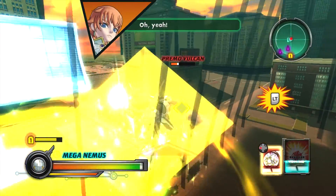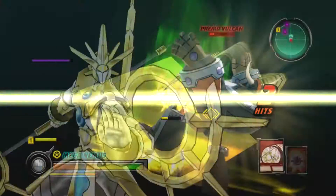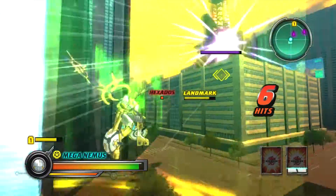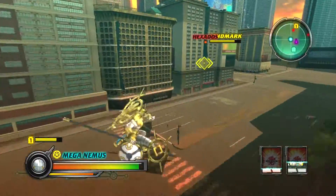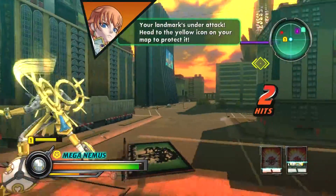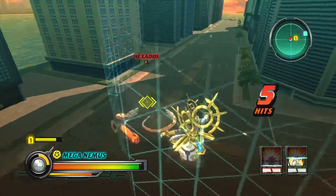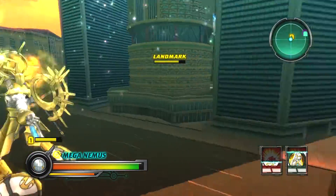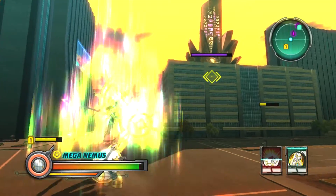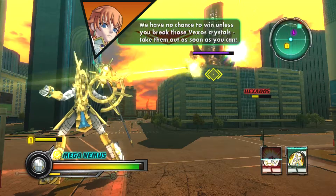Oh yeah! Ability activate — blood of light! Your landmark's under attack! Head to the yellow icon on your map to protect it! We have no chance to win unless you break those Vexos crystals — take them out as soon as you can!